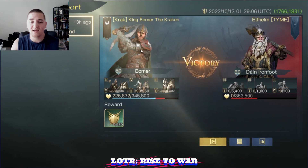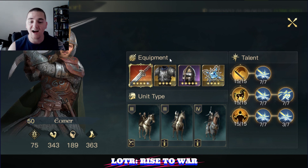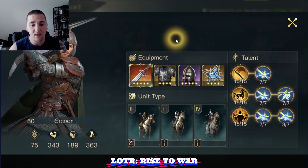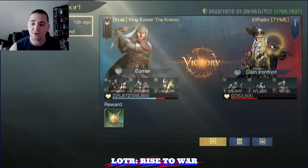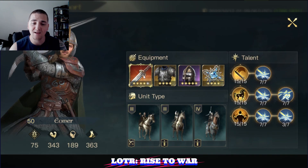Into the Eomer build itself, let's take a look. The gear here is slightly better for sure — we still have 5-star and 4-star gold items, but their refinement level is higher. I think the highest refinement on Dain was a 2 refinement, 1 refinement on the weapon, whereas Eomer has the same star level for the base stats but a much higher refinement on the item. So take that into account.